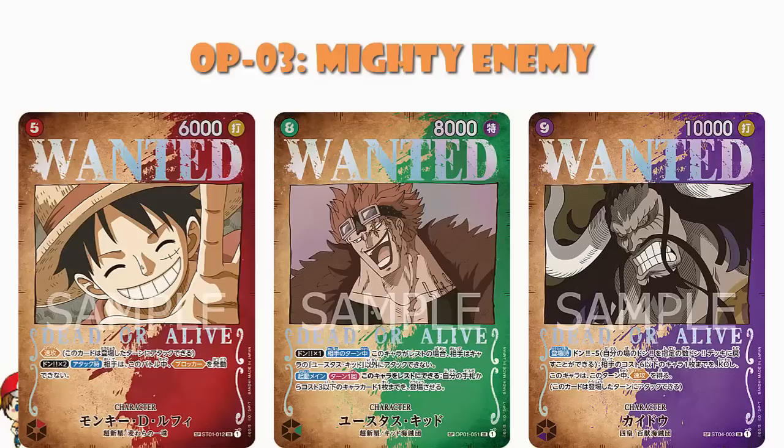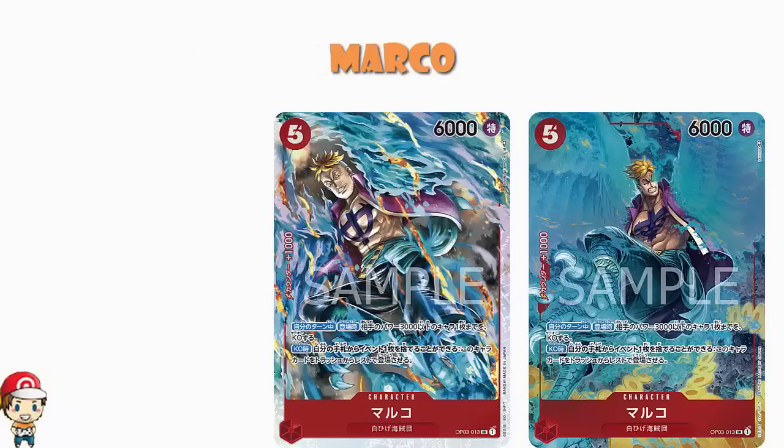So let's just go through the set in order, looking at those lovely secret rares, and we start off with a look at Marco. Shout out to onepiece-cardgame.dev for helping out with the translations. The alternate art is on the right. We've got a red card, five cost, 6,000 power. On play, KO up to one of your opponent's characters with 3,000 power or less. And on KO, you can trash an event card from your hand to play this character from the trash rested. More of those red things we're seeing in OPO3 where you're manipulating your cards using events — pretty cool.